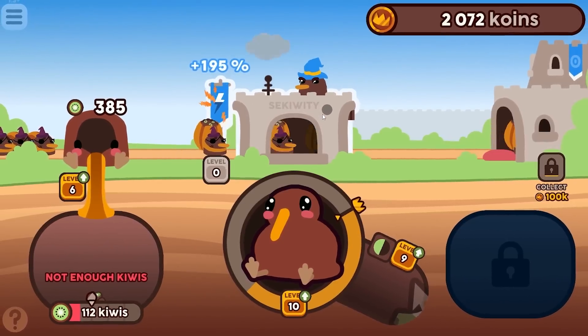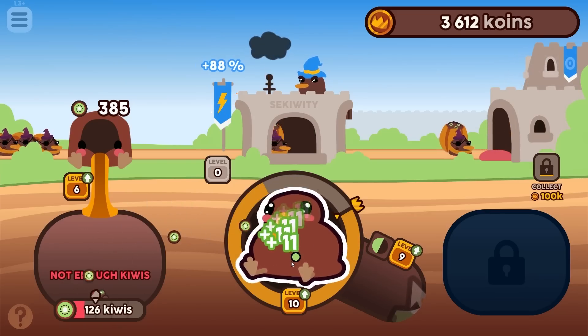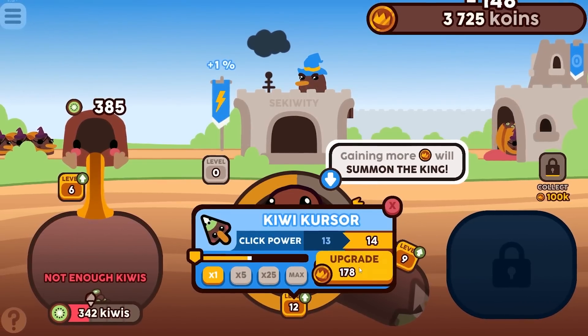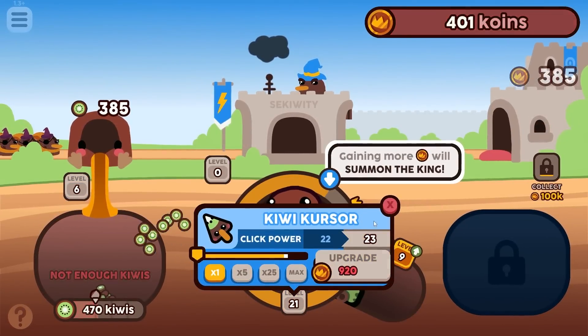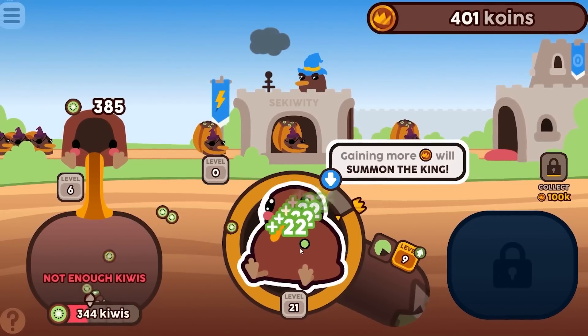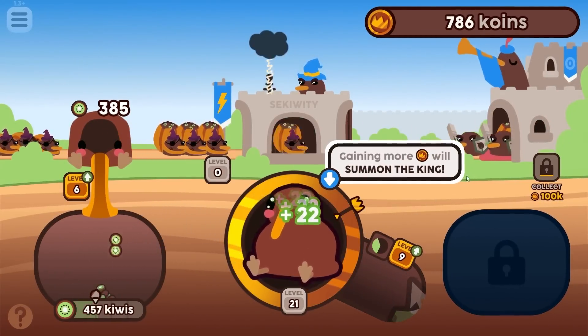I can finally unlock security — now I can upgrade it when I have enough money. Right now I am really broke. It's time to upgrade my kiwi cursor. Let's put a lot of money into this — it's now level 22, each click is giving me 22 kiwis. The goal is to make millions, possibly billions, and if I'm lucky trillions of coins.